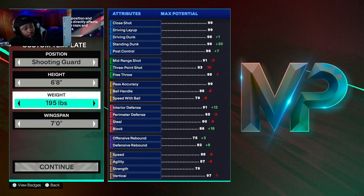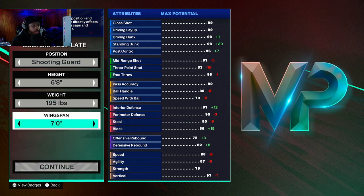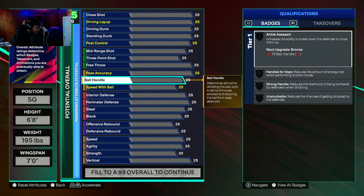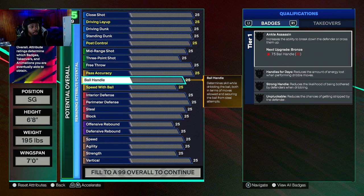Make sure y'all copy these stats. I'm going to tell y'all exactly why. This is for all-around — this is not for doing one thing on the court, this is being able to do everything. 6'8" shooting guard, 195 pounds so you can still have weight on your player, and 7-foot wingspan — which is not the longest wingspan. I'm going to tell y'all why.